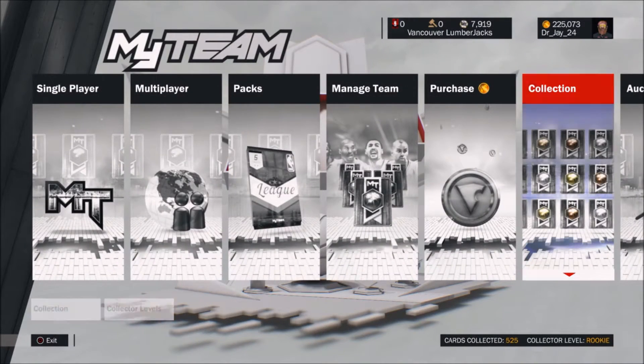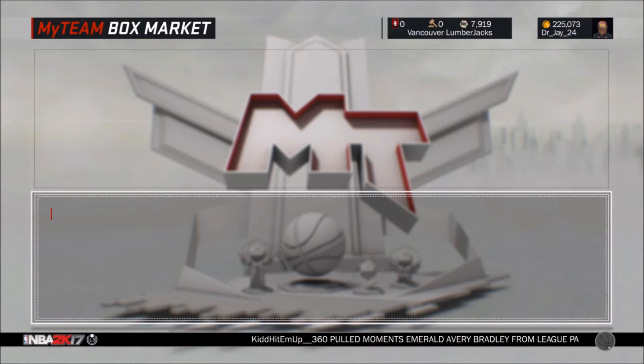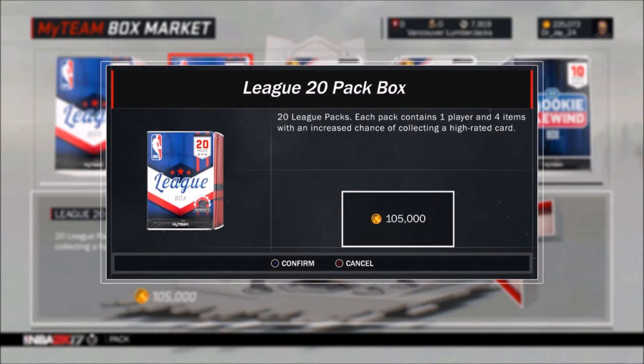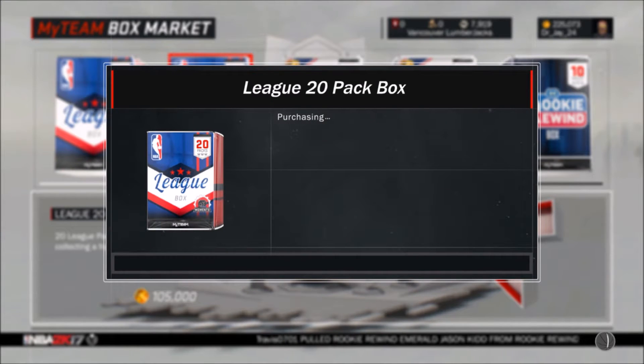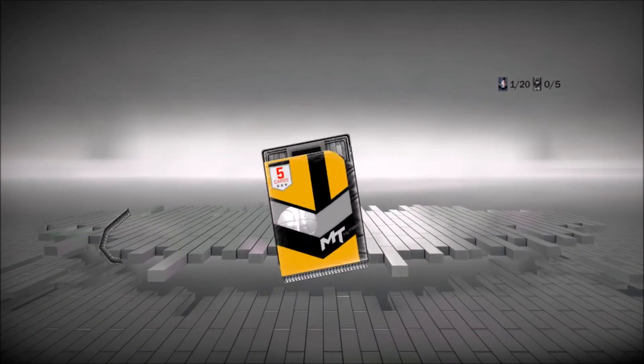We're going to open up a 20 pack of the standard. Originally I was hesitant, but I remember they actually have Moments cards in this, and some of the players are like Anthony Davis and Dwyane Wade — his three-point shot is a B minus. They have so many good cards in this. I didn't think I'd do many more standard ones, but I think it may actually be better because I can get more cards collected faster.